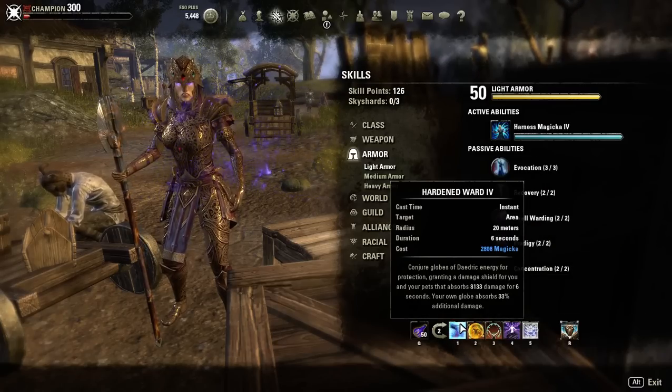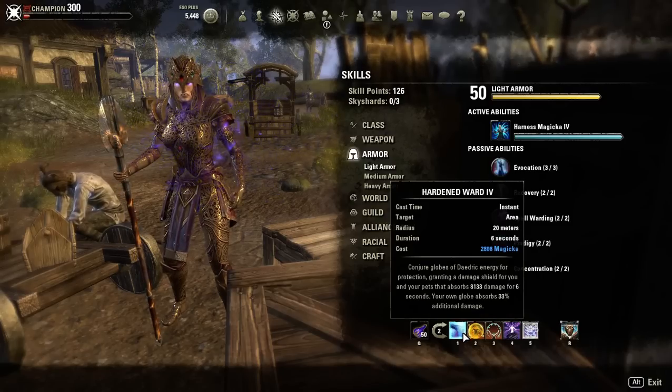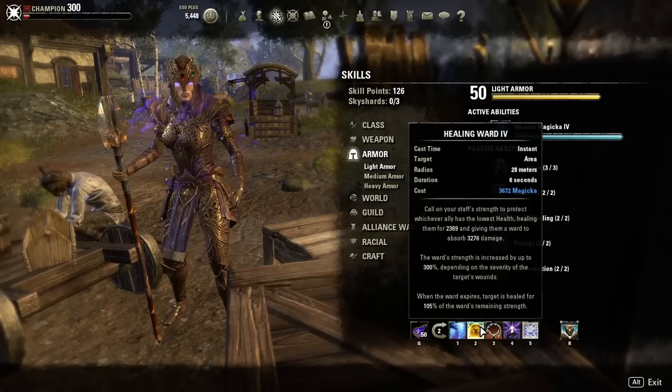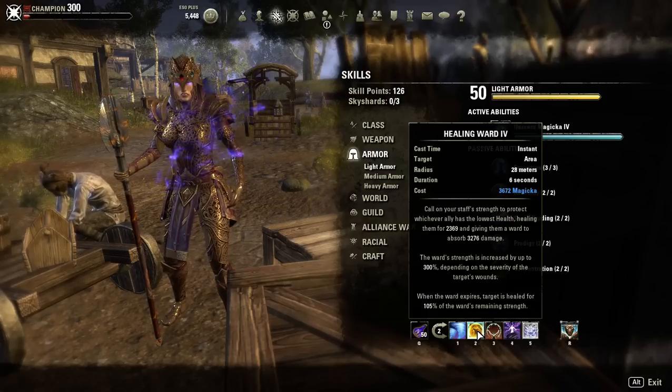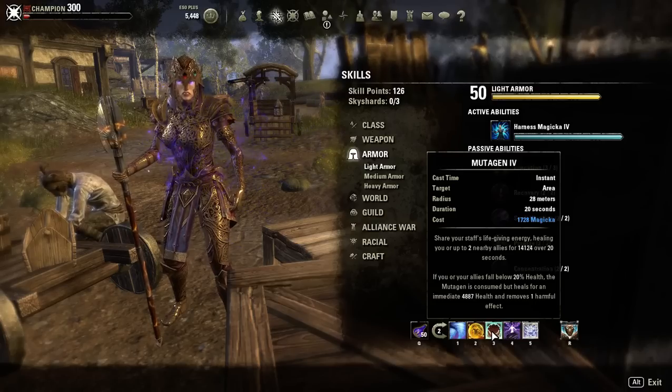You get a 33% increase, so like an 11k shield — that's pretty good. We also have Healing Ward, which shields you — it's just another shield. Then Mutagen, which is better than the other morph because it heals you if you get really low and removes harmful effects. Then Boundless Storm, which gives you more resistances and speed, and it's just a decent AoE.